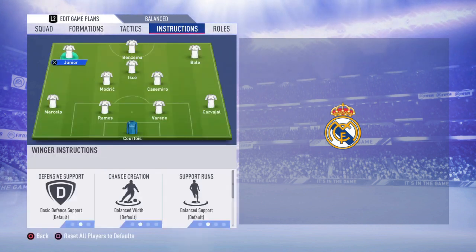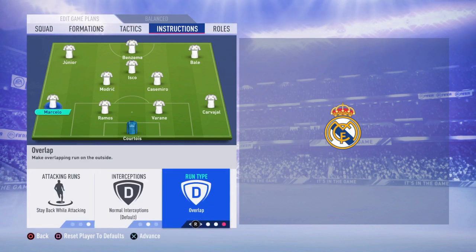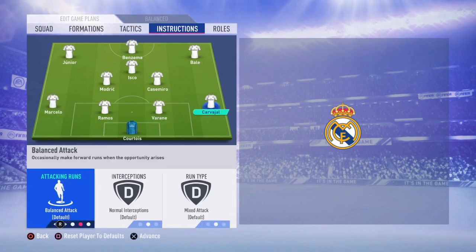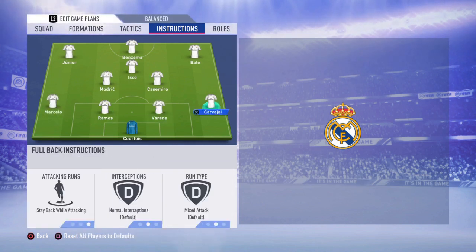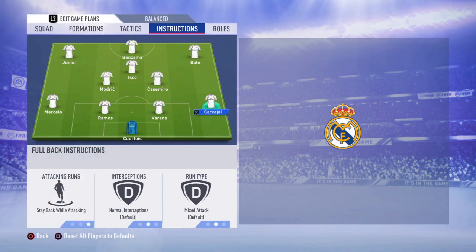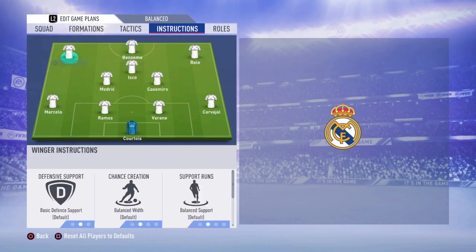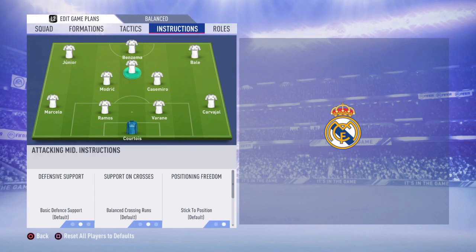Going to player instructions: stay back for both of your fullbacks. The reason I do this is because if you set them to balance or join the attack, they will make stupid runs forward, and you don't want that with this formation. You just want your defensive line to stay as far back as possible to prevent counter attacks, because with this formation the main 6 attacking players will be enough to score all the goals you need.